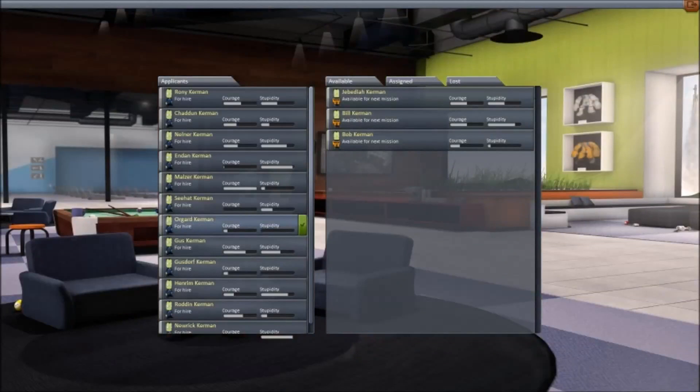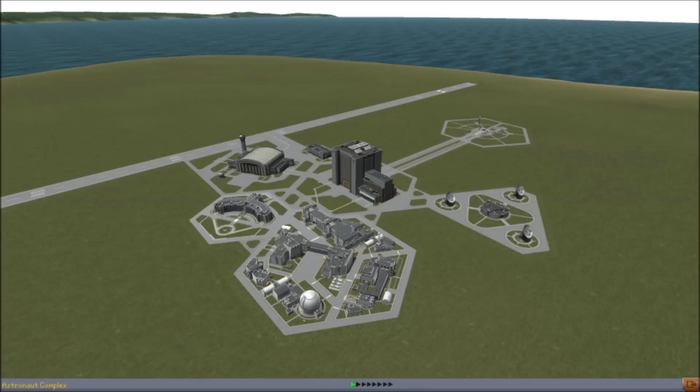Over here is our astronaut hiring location, where we can hire astronauts and put them into our mission list. We have many astronauts, because unfortunately, astronauts tend to die in space missions. Hopefully, we will do this with as minimal casualties as possible — I cannot promise anything, however. Finally, over here we have our plane hangar where we can build planes. But we are a space program, so for now we will focus on rocketry.